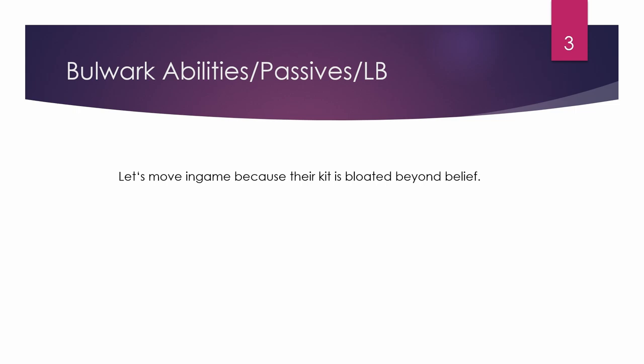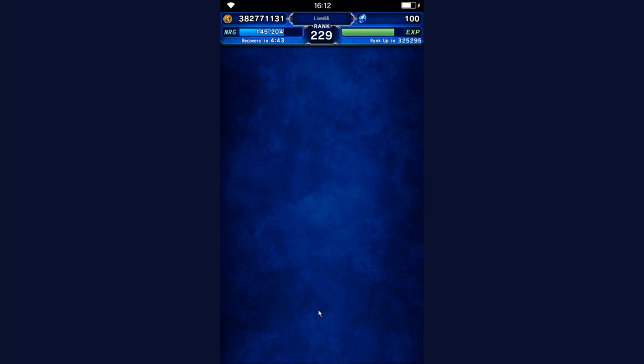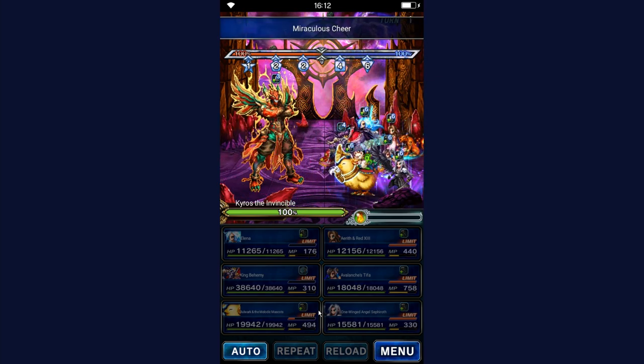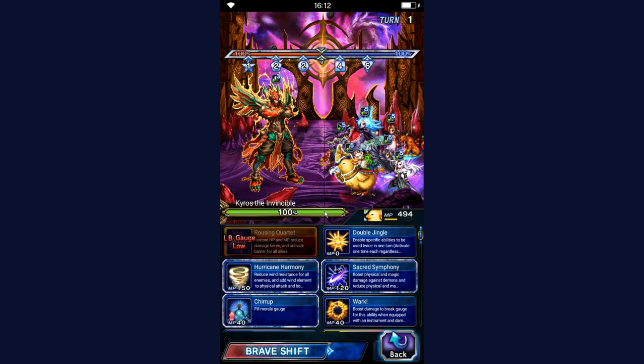Since I pulled the unit and got Bulwark to EX+1, we can check Bulwark out in the game. I'll use them in Clash of Worlds because we can easily see all the abilities, especially with the morale unlocks. I'm using Kairos mainly because we're starting at 100% morale, and that allows us to do everything with Bulwark.